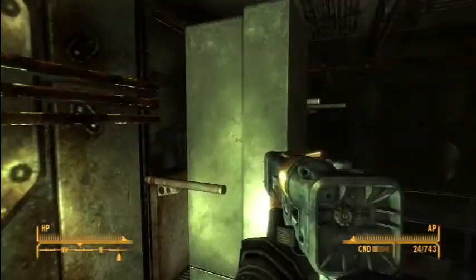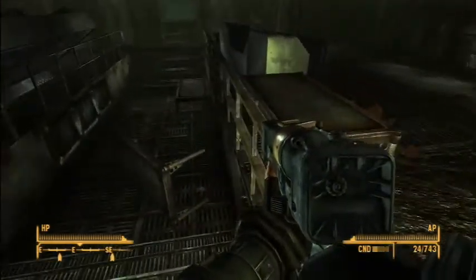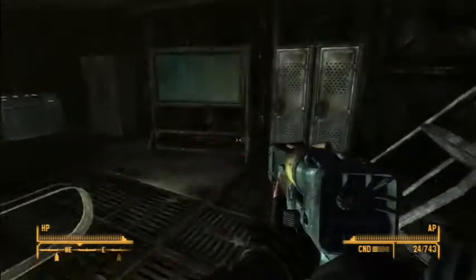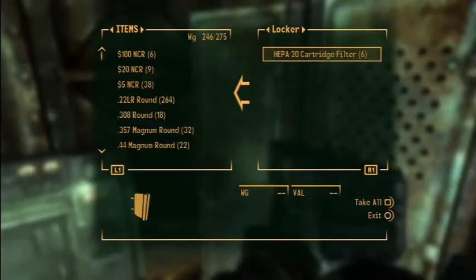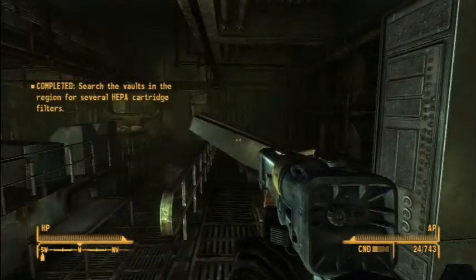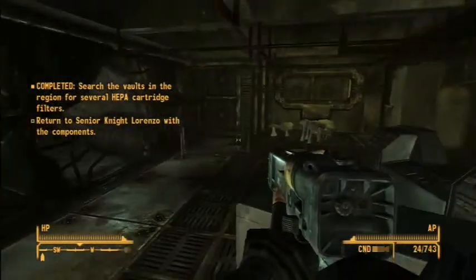This is where we need to be to get our HEPA filters. Those cabinets were blocking the way before. The HEPA filters are in one of these lockers — HEPA 20 cartridge filter, six of them. Excellent! So we've got those and now we need to return to Senior Knight Lorenzo with the components.